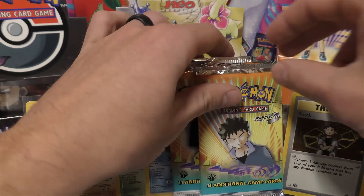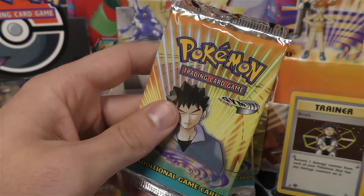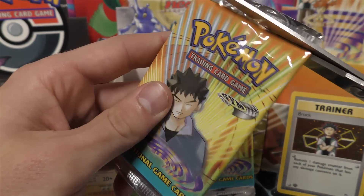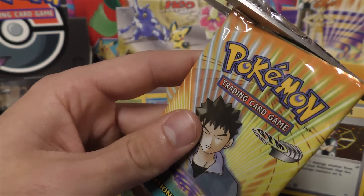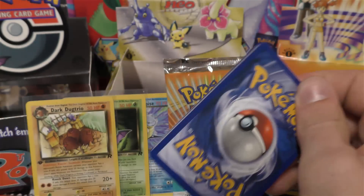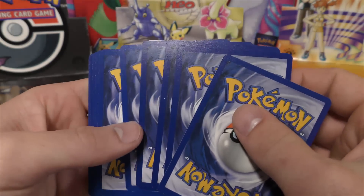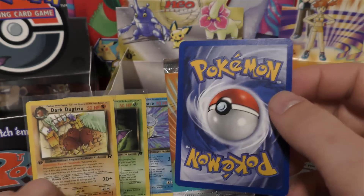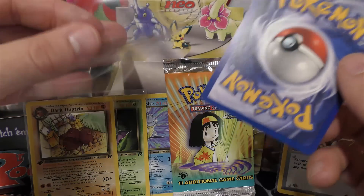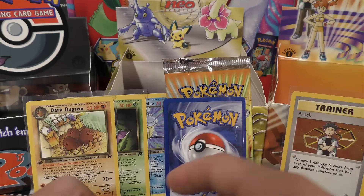That's a really good pull. He got a holo, got a Brock, which is pretty tough - it's low pop. I think in Unlimited there's like one. This is really low pop, I don't think many have been graded. It's not something that has been tested like the Typhlosion where you know for a fact it's something super hard to grade. But it could be - you don't really know when there's only been a few cards graded.